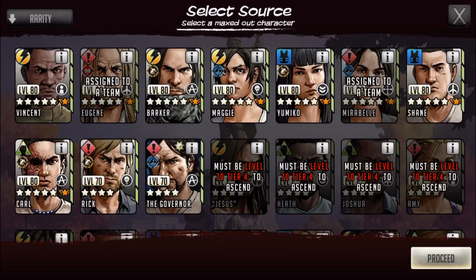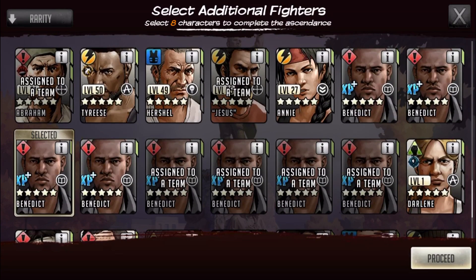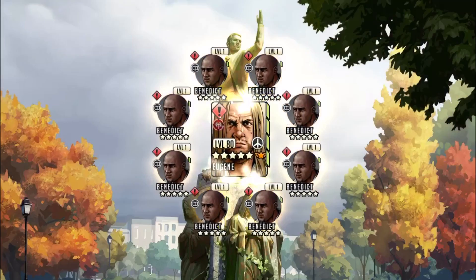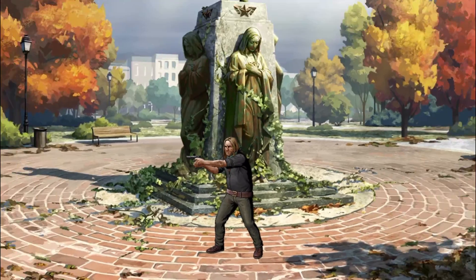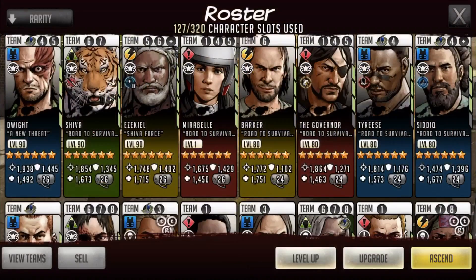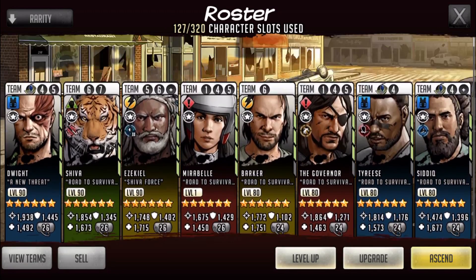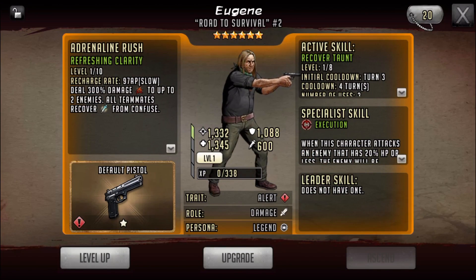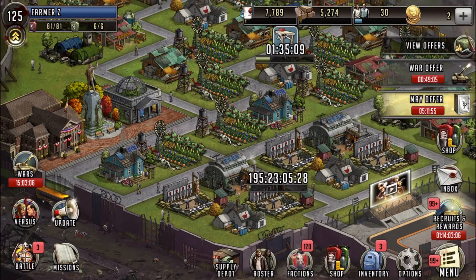I believe this will be my 14th six star — let me count: one through thirteen, yes, 14 six stars. Here we go — let's ascend Eugene. I don't use the five star version much anymore so he'll have much better use as a six star. He looks pretty cool. His AR is a bit slower but he does quite a bit of damage, and he's ranged which is exactly what I needed. I could've gotten a second Mirabelle but I want six stars I don't already have.